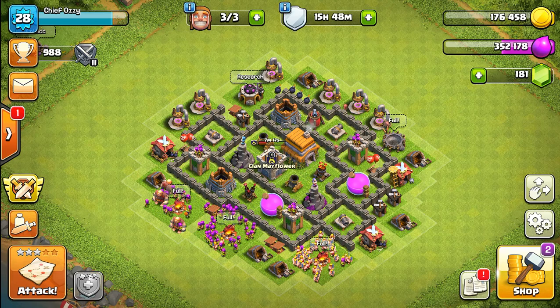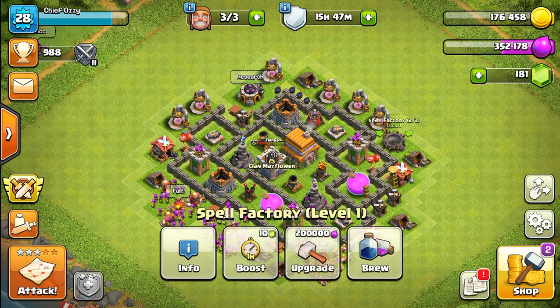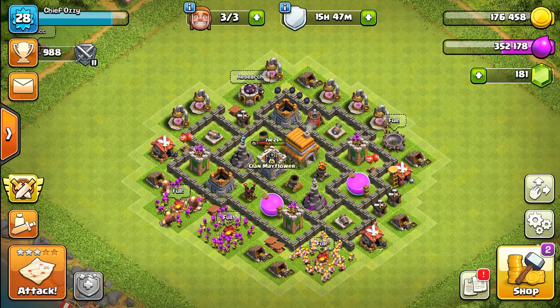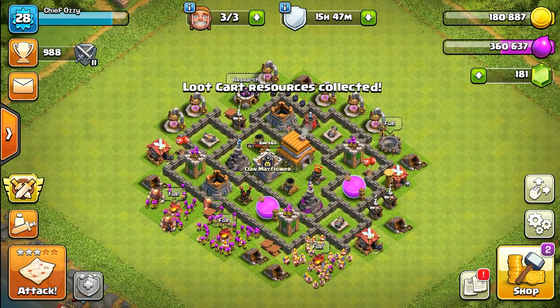It's gonna cost a total of 600,000 gold — 250,000 for the air defense and 250,000 for the wizard tower. We'll do the spell factory upgrade at the end of the video, but first let's get into some battles.